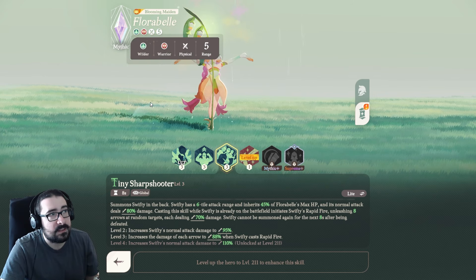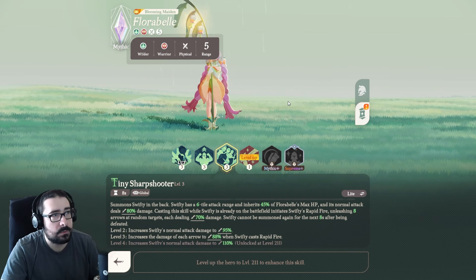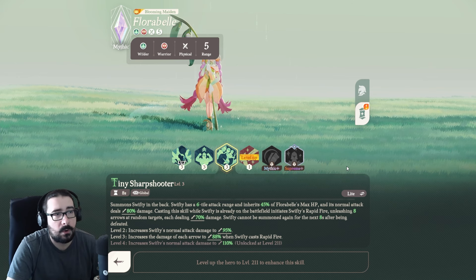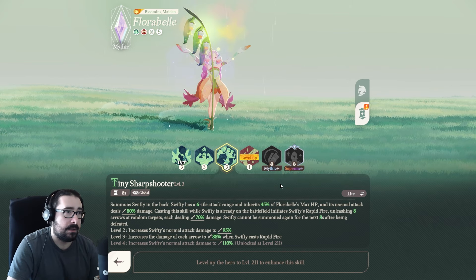Florabelle is a physical warrior, which is a little surprising — I thought she was going to be a marksman or a mage. It doesn't really matter, though personally my warrior roster doesn't have the best gear at the moment, so she is a little nerfed on my account, but I will fix that as soon as possible.